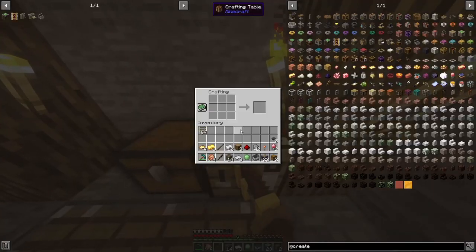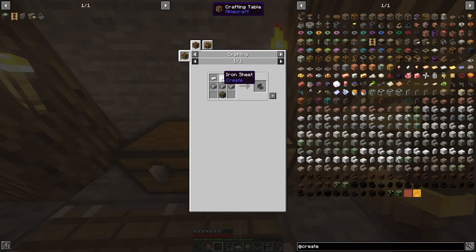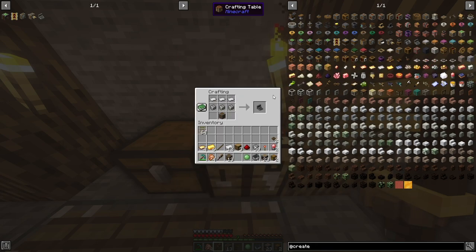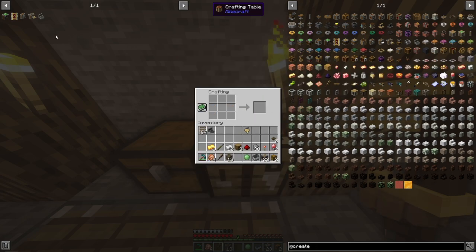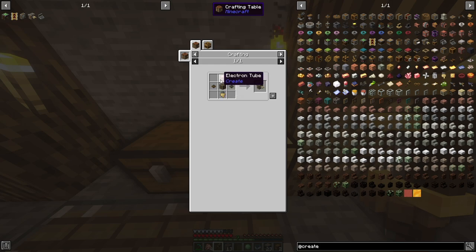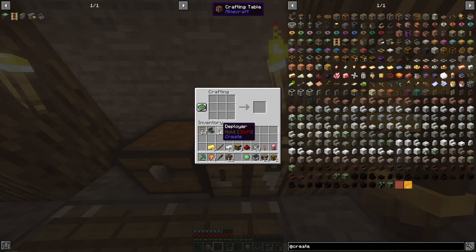The first thing we're going to make is a mechanical plow — three iron sheets, three andesite alloys, and an andesite casing. Next we're going to make a deployer, which needs a brass hand, an electron tube, two cogwheels, and an andesite casing. If you don't know what an electron tube is, it's made from rose quartz and sandpaper — I'll have a video pop up on screen where I've talked about electron tubes. The brass hand is simply five brass sheets and an andesite alloy. The two cogwheels, andesite casing, and electron tube combine into the deployer.